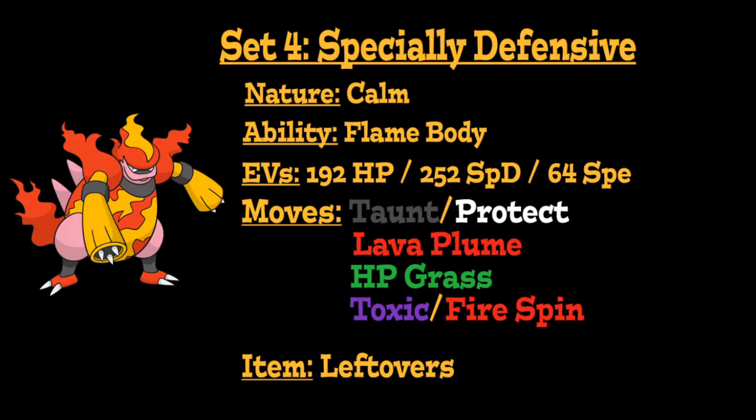Additional residual damage options include Toxic, which increases in damage at the end of every turn and can be Protect-stalled for, or Fire Spin to trap opponents and Protect-stall, making them take a lot of damage at the end of every turn. For the last attack, Hidden Power Grass gives this Pokémon great type coverage alongside its Fire STAB, allowing it to hit things super effectively that would normally threaten its Fire typing, such as Rock, Ground, and Water-type Pokémon.